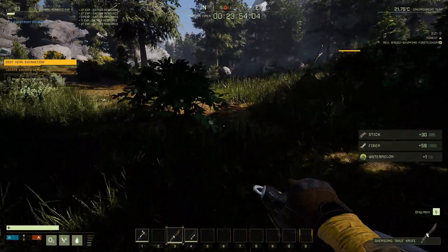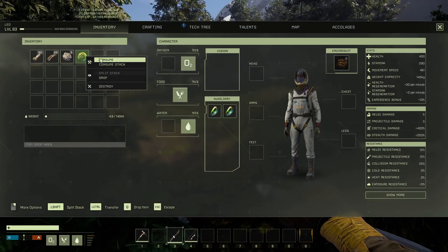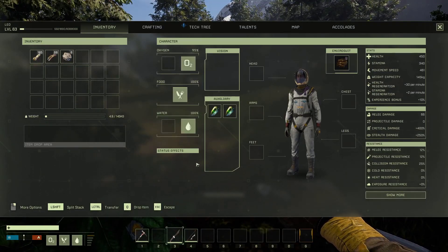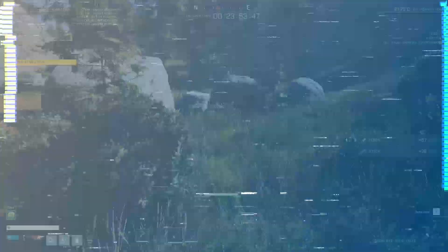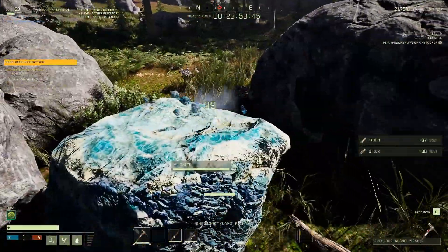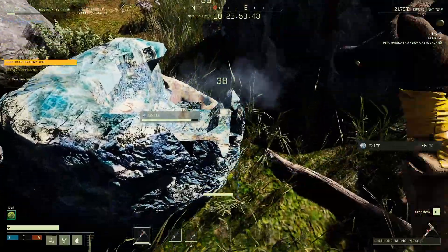If you find watermelons on the way, pick them up. It increases your stamina by 50. You can also collect some oxide and stone on the way, so you can craft arrows and whatever you need.